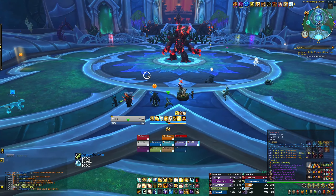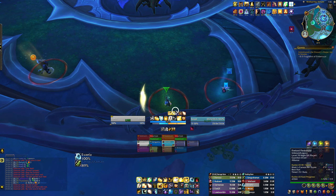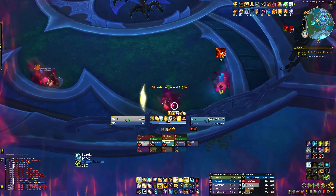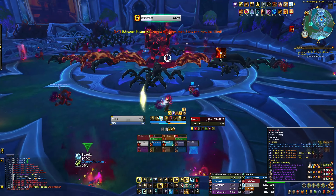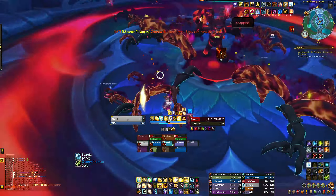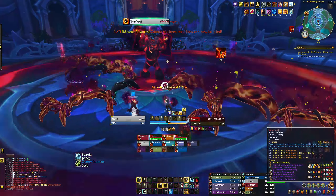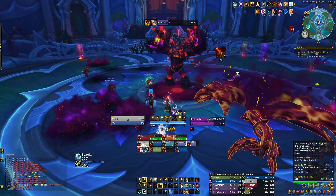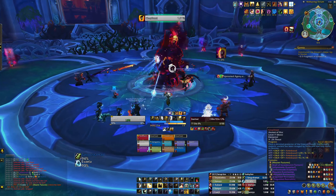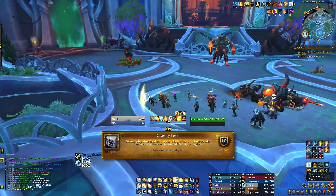Gnarlroot's achievement is called Meaner Pastures. For this one, you'll see 8 harmless blossoms around the edge of the room — 4 on one side and 4 on the opposite side. You'll need to play this fight as normal until you enter the intermission phase, where you have to burn the roots to break the boss's immunity. When the intermission begins, every player will be marked with a circle that will detonate after a couple of seconds, that is if you're running the encounter on normal difficulty. Run these circles over the harmless blossoms to burn them, and then continue the boss fight as normal.